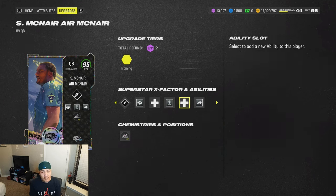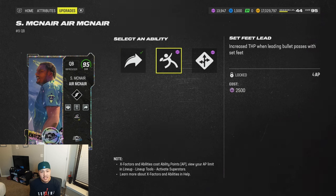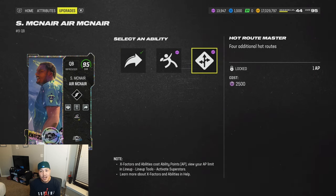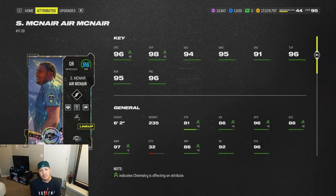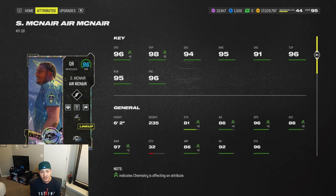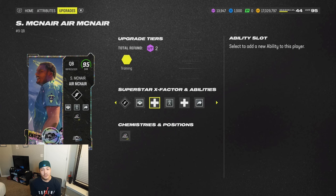These are the abilities he gets. For his discounted bucket, he gets Gunslinger for 1 AP, Set Feet Lead for 4 AP, and Hot Route Master for 1 AP. On a playoff 60-60 team, he's going to be 96 speed with 98 throw power. Here are his other stats, just for you to see.